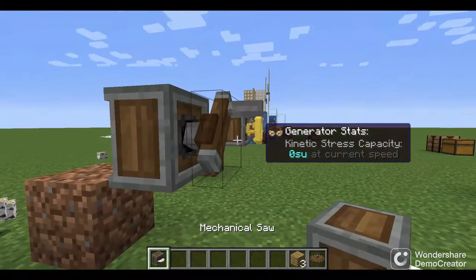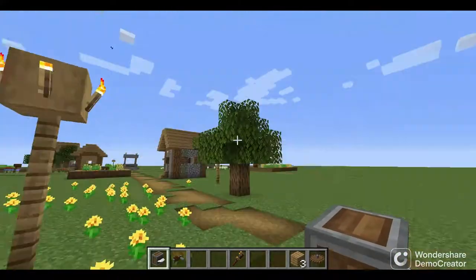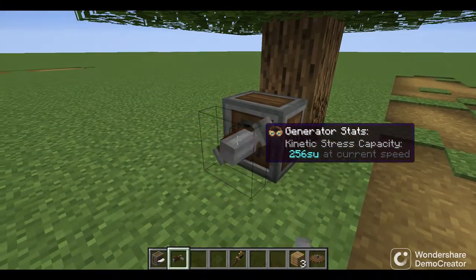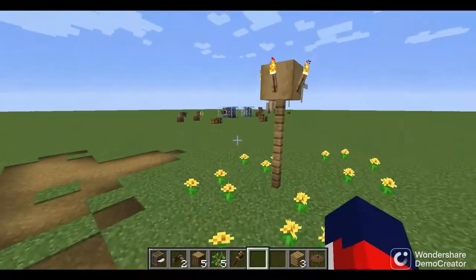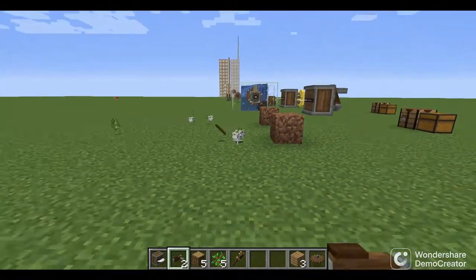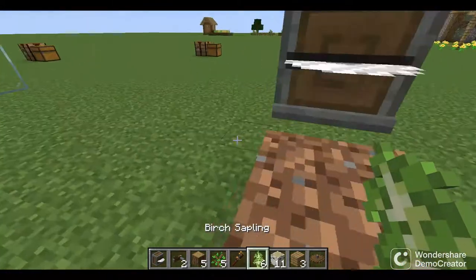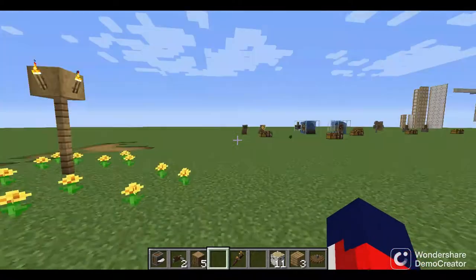Another advantage of these two tools is their compactness. For example, if you're out collecting wood and come across a tree, you can place your saw, attach your hand crank or valve handle, and cut the entire tree at once — making your work a lot easier. You can go around applying portable rotational power to machines. The downside is that it's not automatic — it's manual — but that's exactly the purpose: a portable power source for on-the-go tasks.